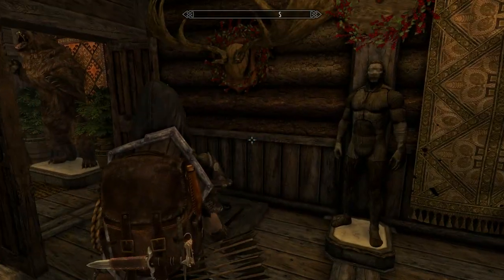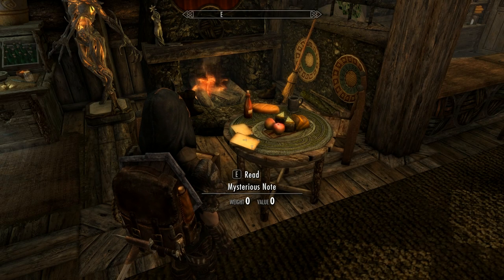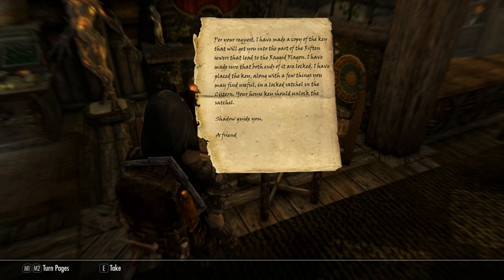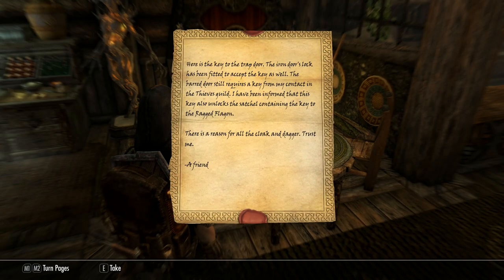Now we go down into the cellar and I'll tell you how you get the key. You'll find the key to the cellar here, plus a couple of notes giving you a clue to the whereabouts of a second key you'll need. I'll show you where to get that at the end of the video. Once you've got that key, you can now access the cellar.